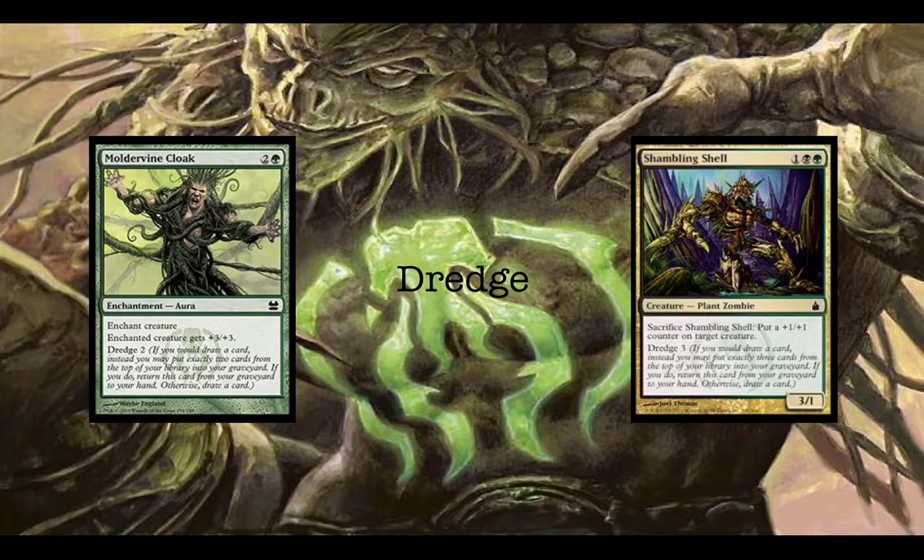I wanted to bring this slide to show you the two Golgari mechanics, which is Dredge. Dredge means that if you would draw a card, instead you may put exactly whatever dredge number of cards from the top of your library into your graveyard, and if you don't want to do that, you just draw a card or return the card to your hand by dredging it. For example, Moldervine Cloak is 2 and a green — it enchants a creature giving it +3/+3 and has Dredge 2. So if this card's in your graveyard and you would draw a card, instead of drawing that card you can mill 2 cards and put Moldervine Cloak into your hand. There's also a creature that lets you sacrifice it to put a +1/+1 counter on a target creature, and then you can Dredge 3 to put it back into your hand.